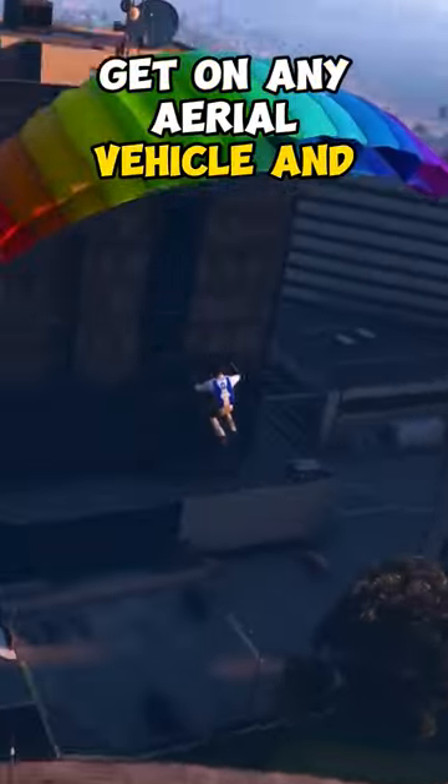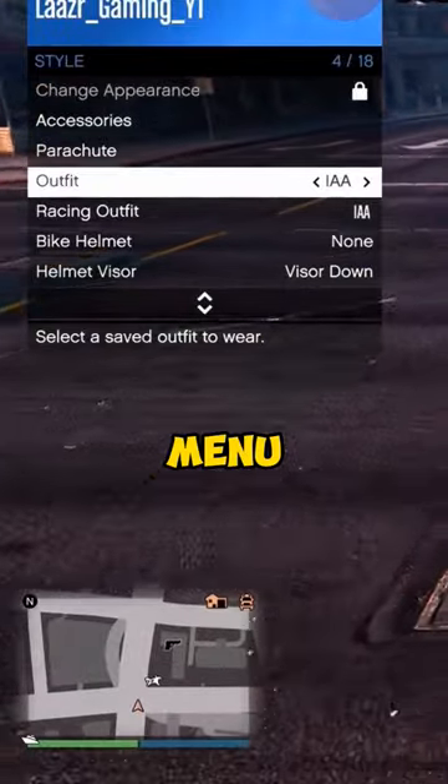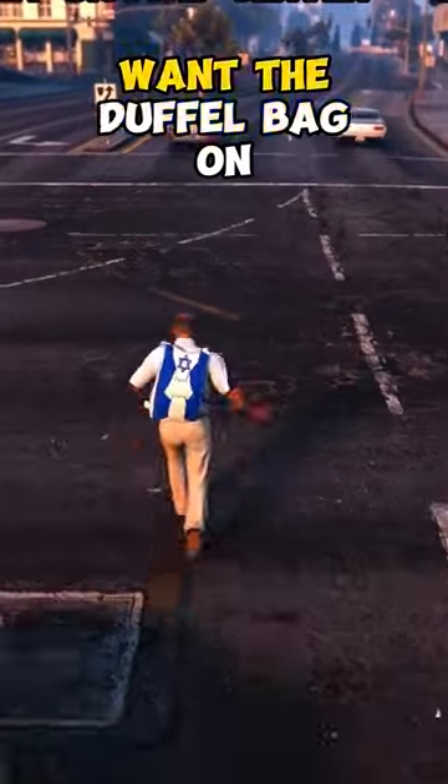From here, get on any aerial vehicle and parachute off the vehicle. Pull up your Interaction Menu and when your character lands on the ground, you want to select the outfit you want the Duffel Bag on.